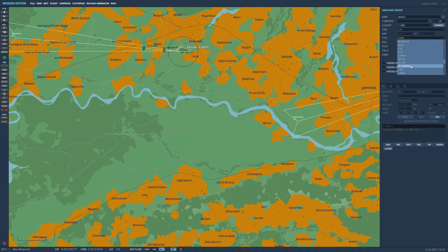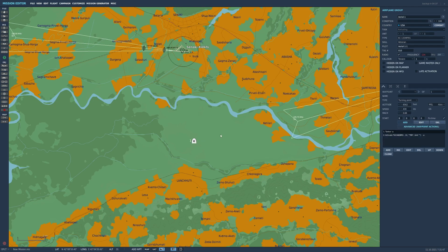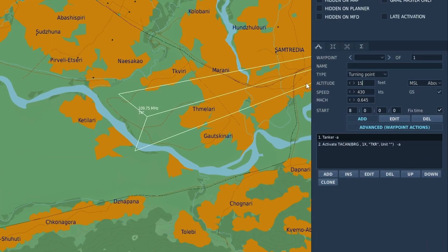For ease we're going to pick the KC-135MPRS and place it down. We'll set our altitude at 15,000 feet and go with a speed of Mach 0.5. Just bear in mind that whatever speed you set here, it probably won't do that speed in the actual game, so you might have to play about with it. It's a fun DCS-ism.